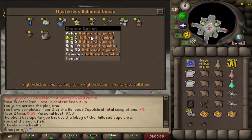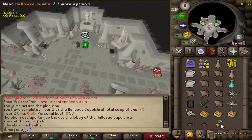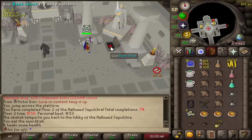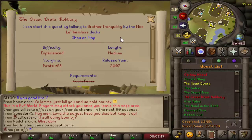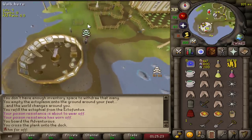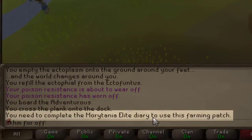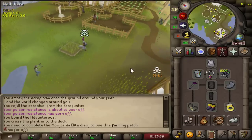We're gonna buy another Hallowed Sepulchre reward: the Hallowed Symbol. This Vampire Dust is so annoying to get, so this is gonna halve the amount of dust we need every run. I want to try to do the quest The Great Brain Robbery — and there we go, The Great Brain Robbery has been completed. One thing I really liked about completing this quest is the extra Herb Patch. But you need to complete more Morytania Elite to use this farm patch — I take that back, I regret completing this quest.